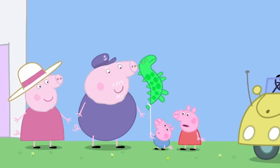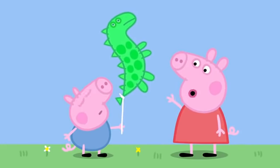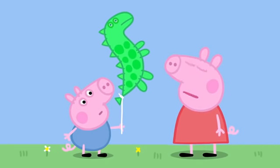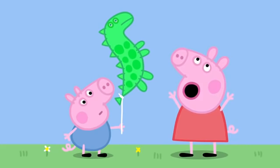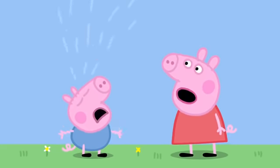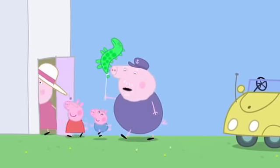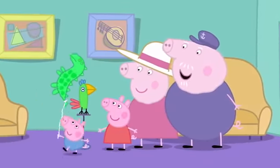George, in the world there are two sorts of balloons: the up balloon and the down balloon. That is an up balloon. If you let it go, it will go up and up and up all the way to the moon! Got you! Perhaps we should go indoors before we lose your balloon, George. Your balloon will be safe in here.